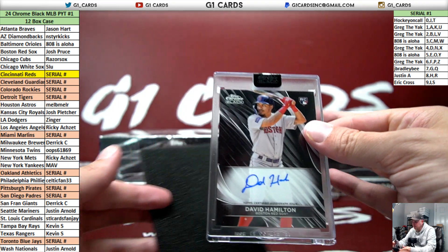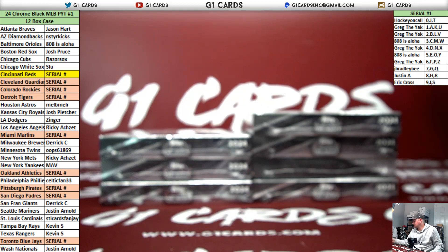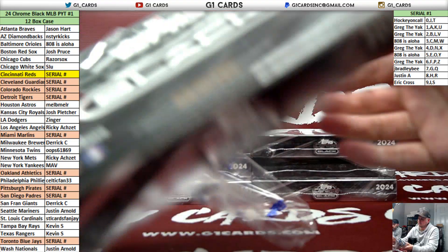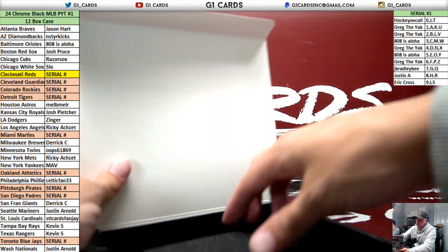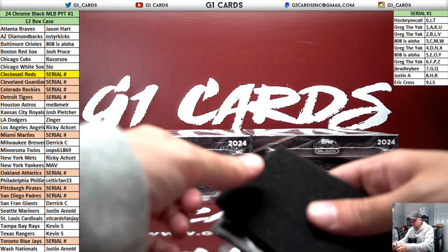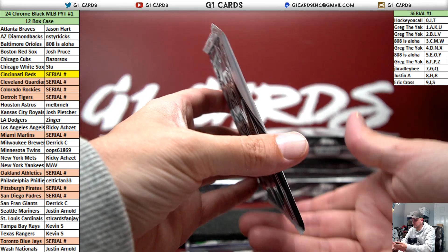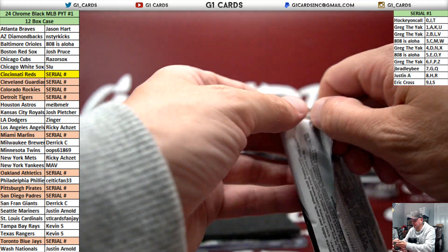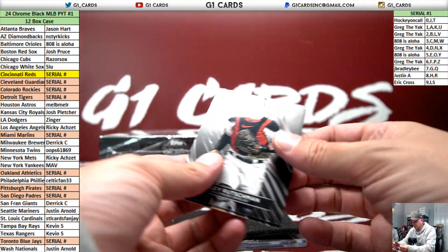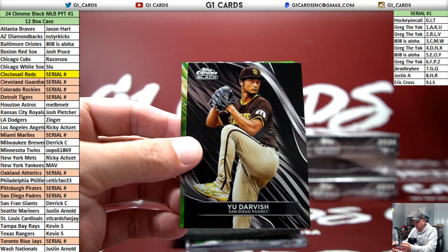David Hamilton, rookie auto for the Red Sox. I can feel the cards all in a different position in there. Rutschman for the Orioles. Yu Darvish, Padres, five spot.